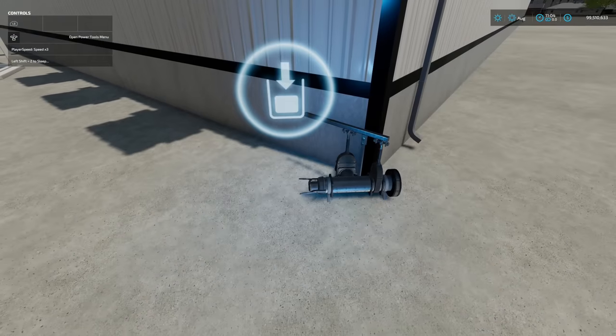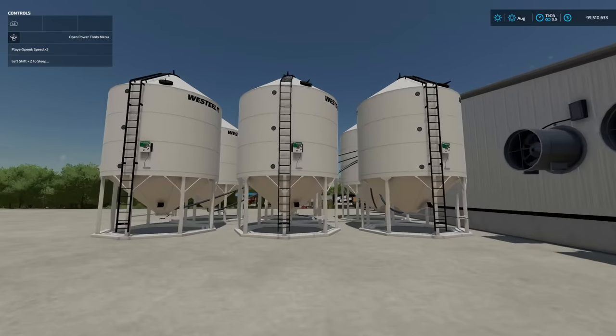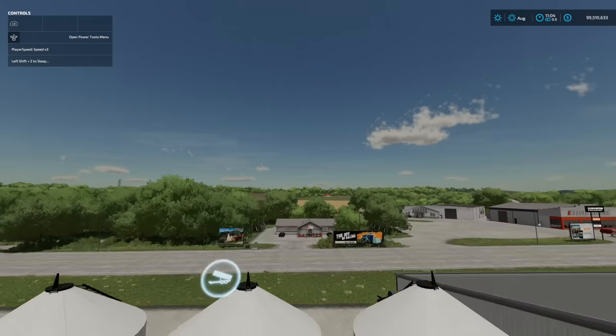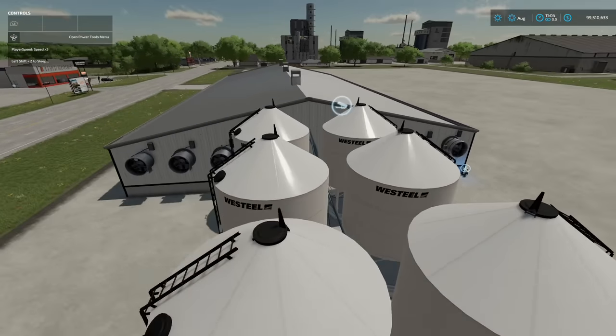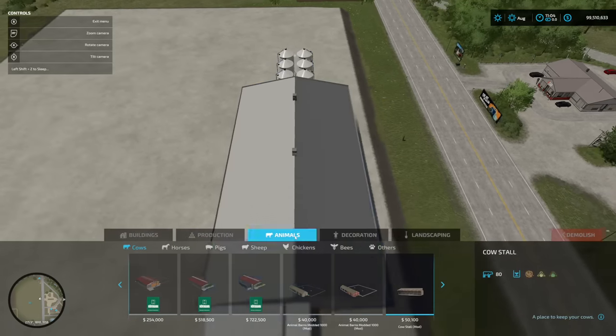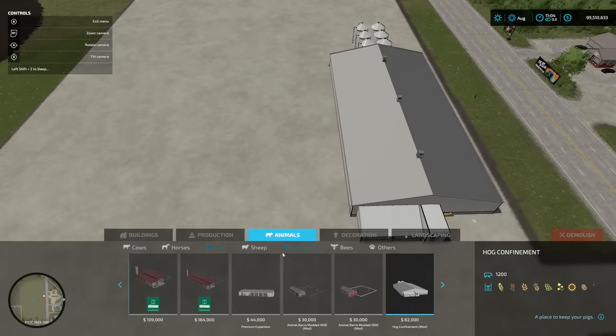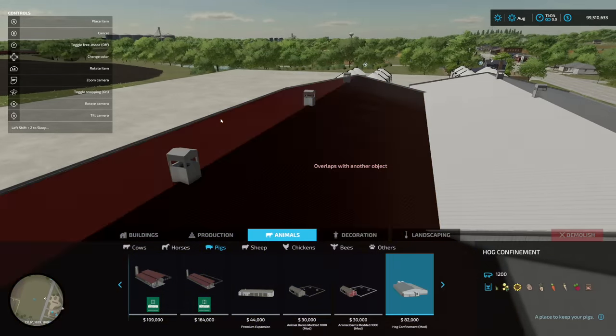We've got a place here — I believe that's going to be for slurry. And then you can see the bins up here for food. These can actually be filled with an auger, so if you want to do it a little bit more realistically, you can do that. We've got animals in here and you can see through the top.